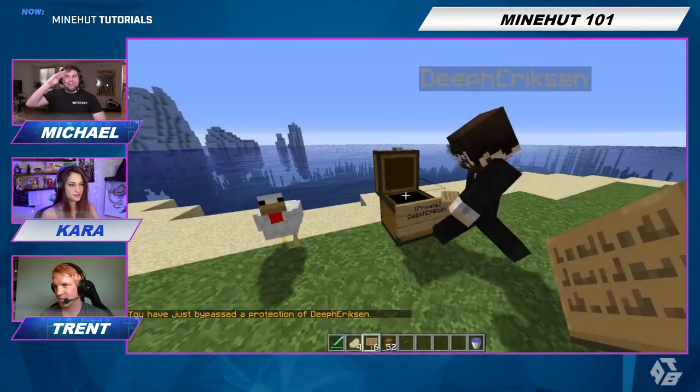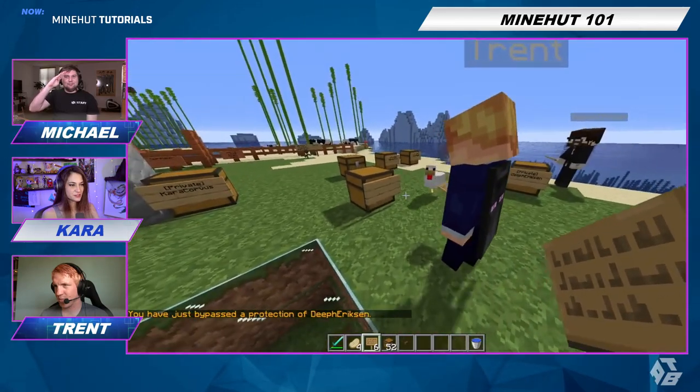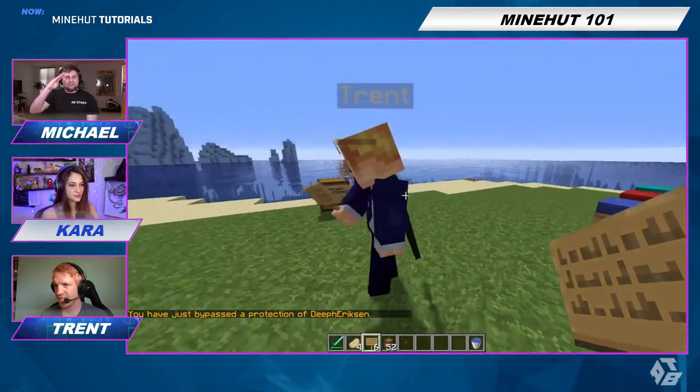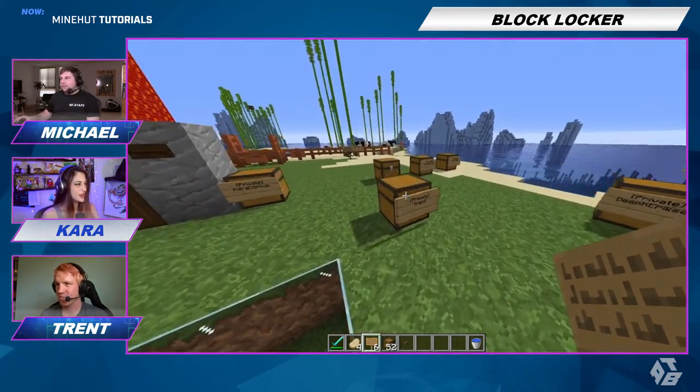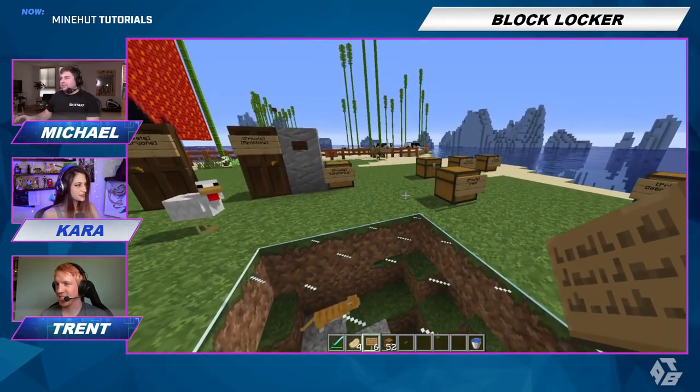Oh, I can do it! Did yours not work, Trent? Place a chest and then place a sign. There you go, now it's your private Trent chest. Nice, awesome.